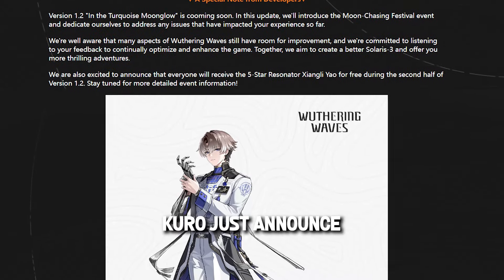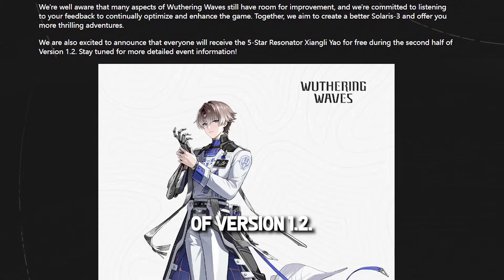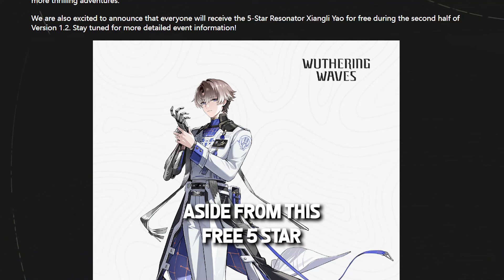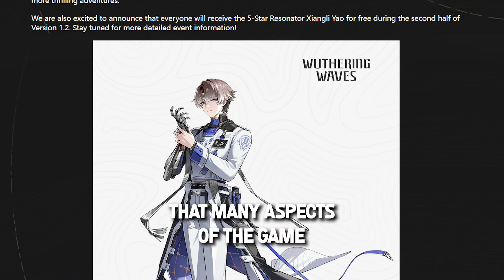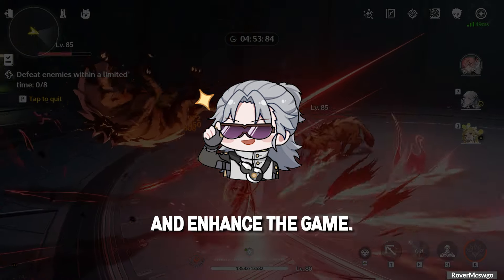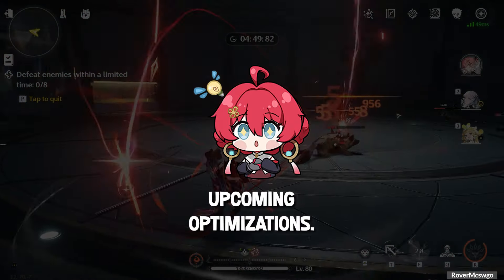It's official, rovers. Kuro just announced that everyone will get Shangli Yao for free during the second half of version 1.2. This is one of the official announcements from the developer's message volume 4. Aside from this free 5-star confirmation, developers are well aware that many aspects of the game still have room for improvement, and they are committed to listening to our feedback to continually optimize and enhance the game. They also made an announcement about a few upcoming optimizations.